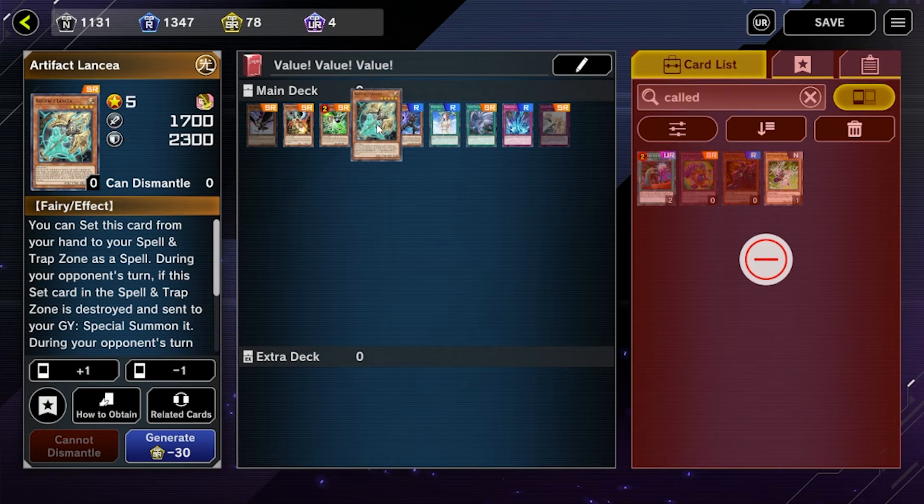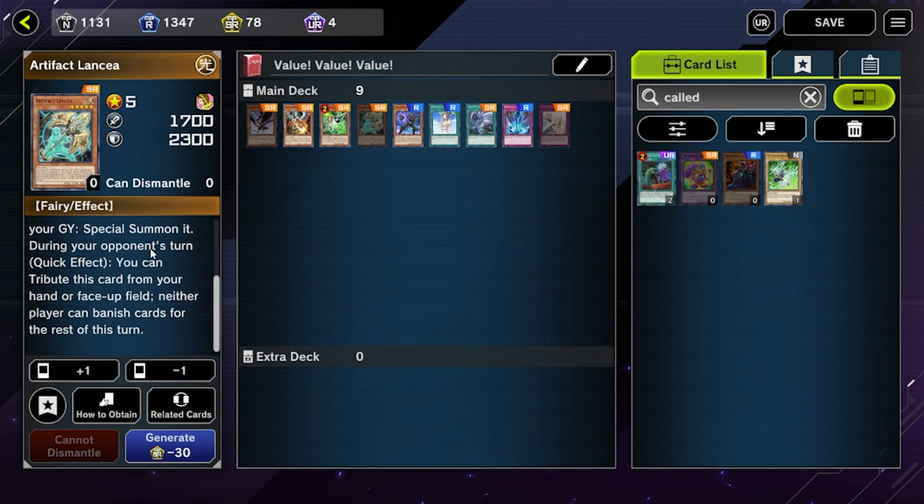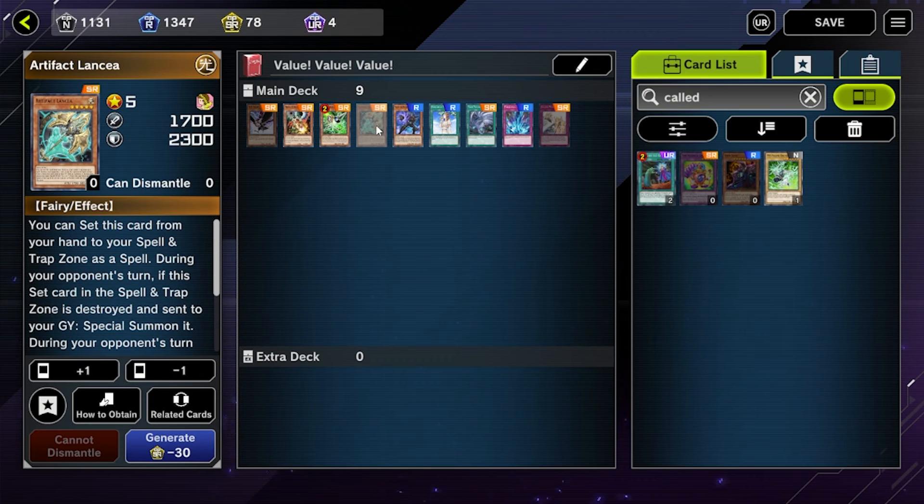We have Artifact Lancia. Now there are a lot of Artifacts — Scythe is the UR one in this game and it's pretty good as well, but if you're not getting Scythe, Lancia is probably your next best option. It's going to stop your opponent from banishing cards, which can stop them from turning off your hand traps among other things. Overall just a great card, mainly used in the side deck more than as a main deck piece.